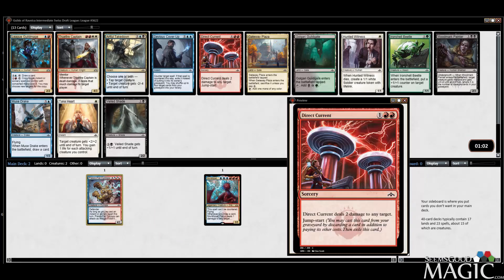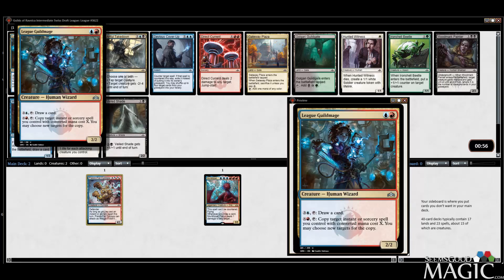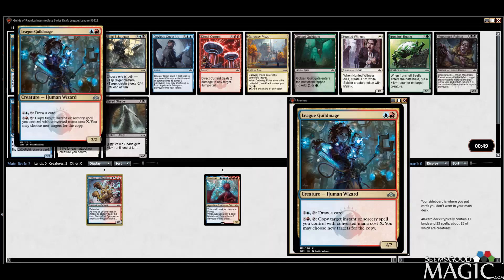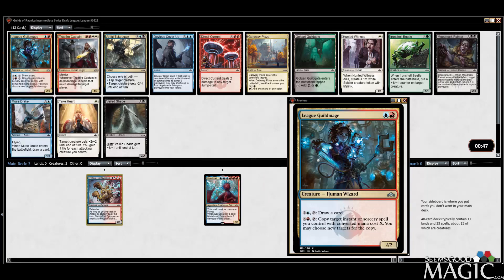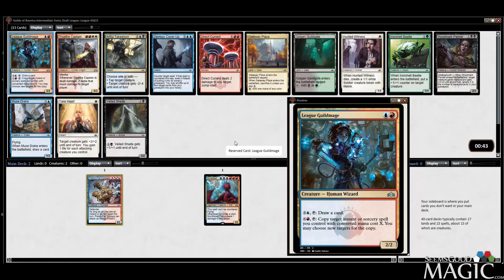League Guild Mage — that's a good one, but I may want the Direct Current. I'd probably take the Guild Mage though. Draw a card, which is pretty good synergy with Niv-Mizzet, too. And the copy Instance and Sorcery spell thing is kind of a big deal. It's also an uncommon. I do like Direct Current a lot, but I think we'll take the Guild Mage.